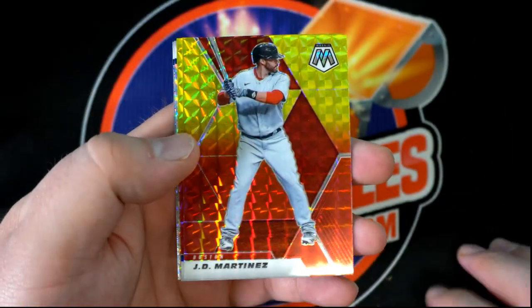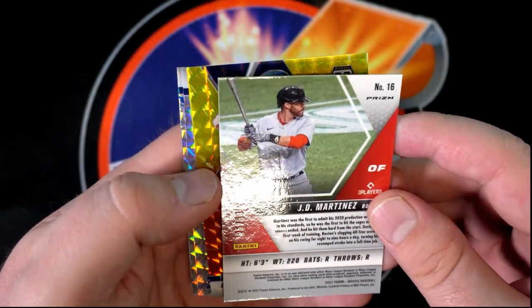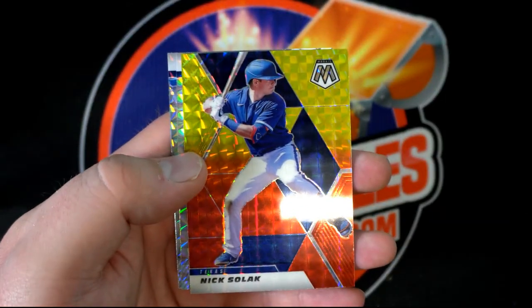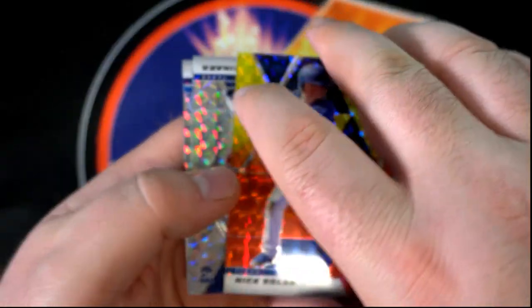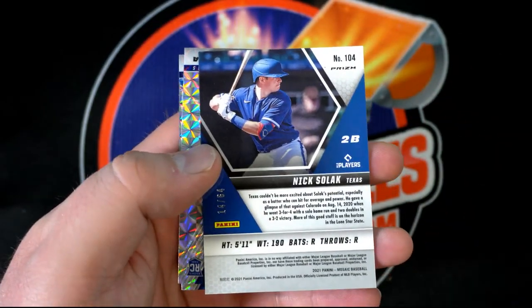There's your J.D. Martinez — red gold, 25 of 64. Solak right there, red gold — that is your 14 of 64. Solak.